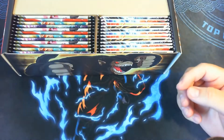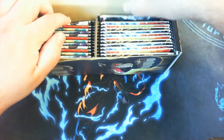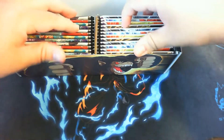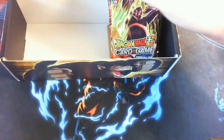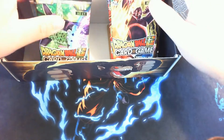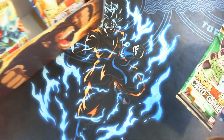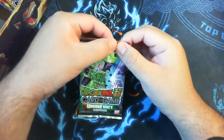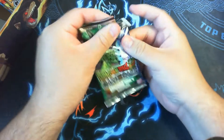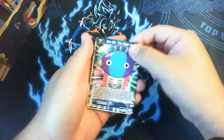All right, so we got the instruction booklet here and all the protective cardboard. Let's see — which one do we want to do first? Set two or set three? Let's do set two first. All right, so hopefully we'll get some really good cards — we want some Kales, we want some Jirens. Let's see what we get.